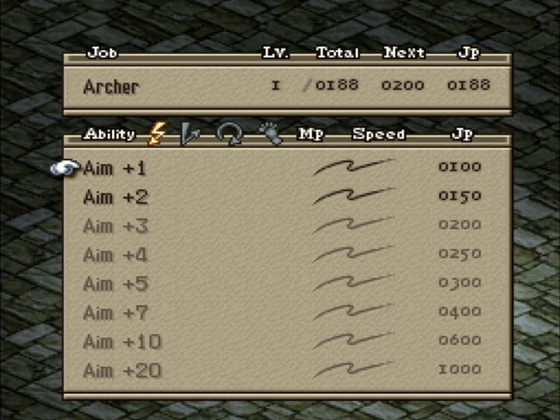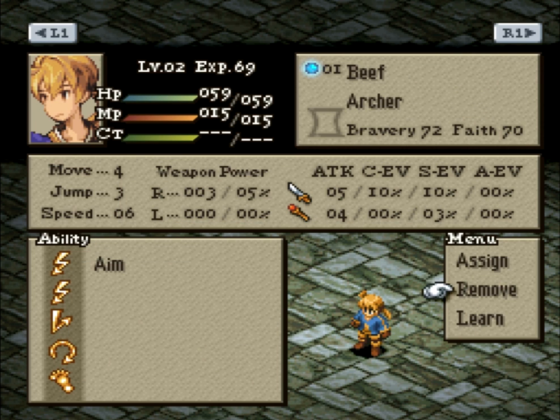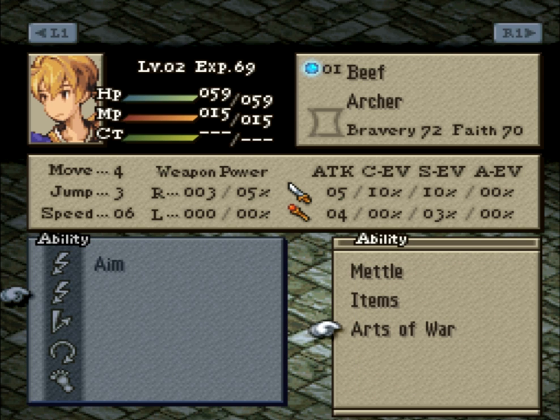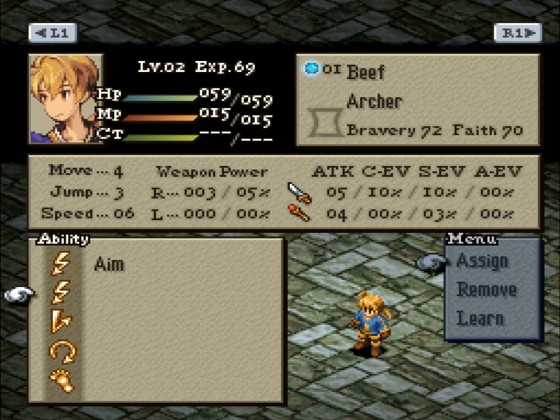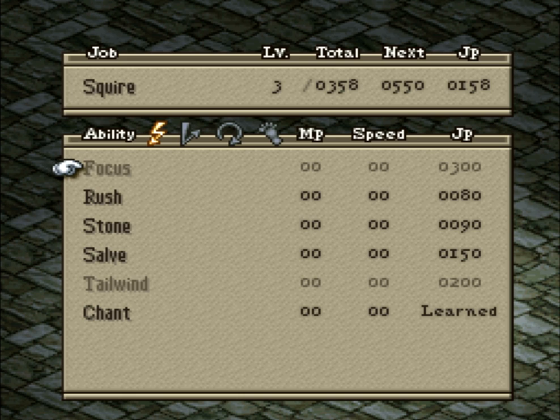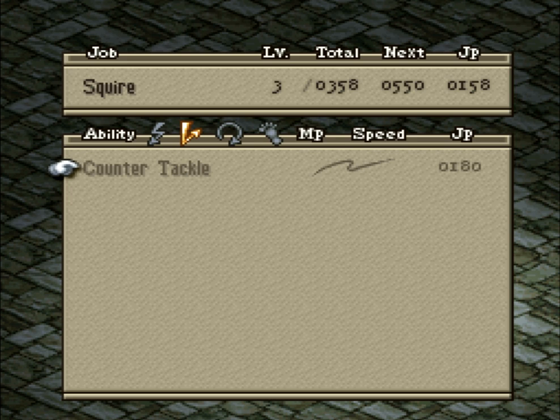What are the Archer skills? Basically, there are four types of skills in the game, and you've got a skill slot for each of them. The top one is your class abilities - basically whatever job you're in, you have that equipped regardless. So if you're an Archer, you've got Aim. You can actually assign another one to use active abilities from another class. These are called action abilities - basically your spells and skills that you can use in battle.